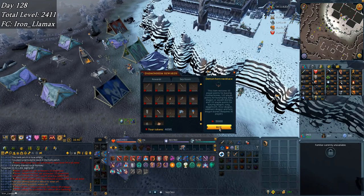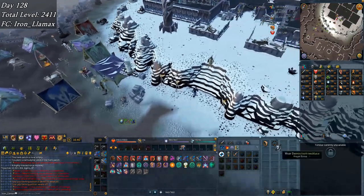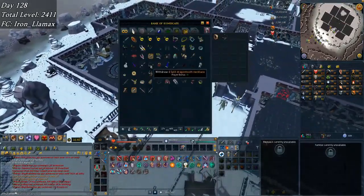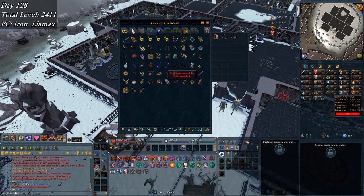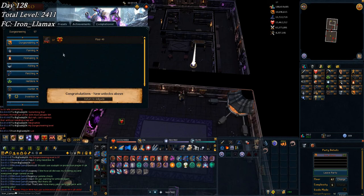Starting off day 128 with a little more dungeoneering. Going to pick up the demon horn necklace and throw away the split dragon tooth - well, I can hold on to it, but if I throw it away I get back half of the original cost in dungeoneering tokens and it is quite a bit worse. Looks like it just falls on the ground - nope, okay I guess I'll just hold on to it.